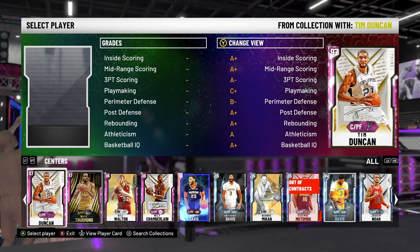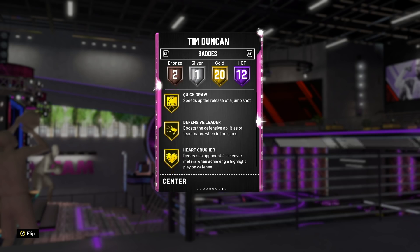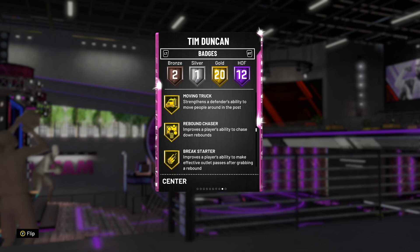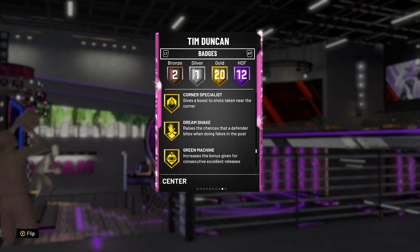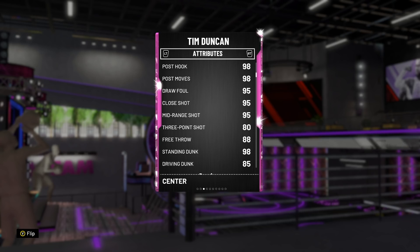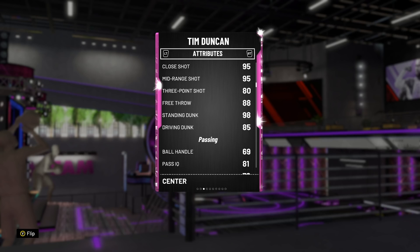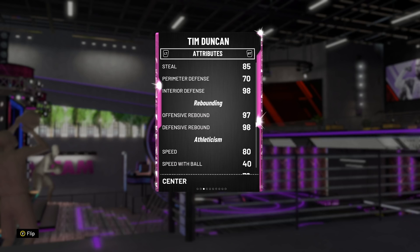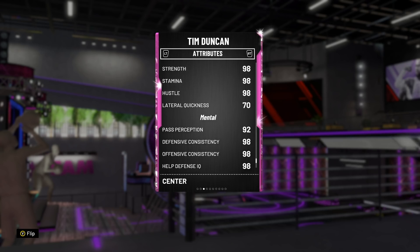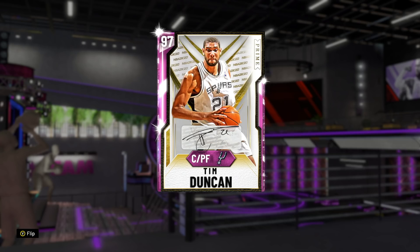At the center position, without question number one is Tim Duncan. Duncan does everything. He's got 12 Hall of Fame badges including Backdown Punisher and Intimidator — Intimidator is huge, basically affecting anyone's ability to make a shot near him. He's also got Gold Defensive Leader, Gold Quick Draw, Hot Zone Hunter, Corner Specialist, Green Machine, and Deep Fades. He'll hit threes when wide open. Great mid-range and post-game, 85 driving dunk, 85 steal, 96 block, great interior defense, not terrible perimeter defense, good speed and acceleration, great offensive and defensive rebounding, and 98 strength. He is without question the best center you can buy in the game right now, second only to David Robinson among all centers.